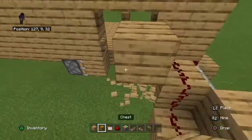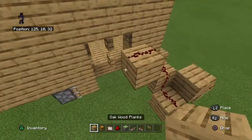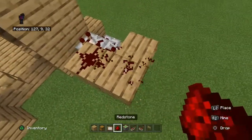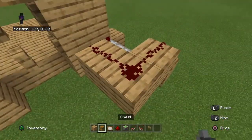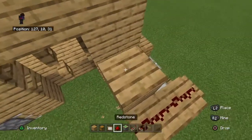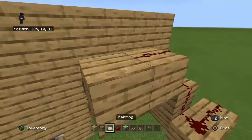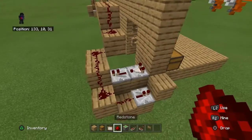Now, bring this up like that. In fact, change this to redstone here, redstone here, and a block up there. Drag the redstone over, so now it should look like this.